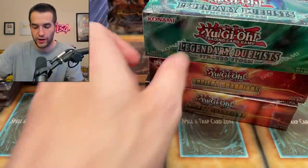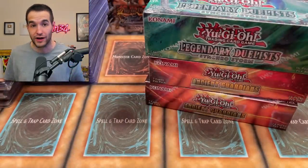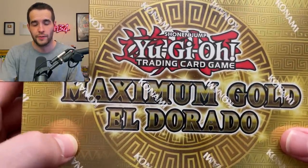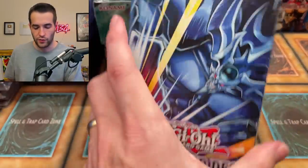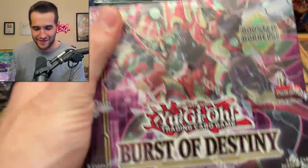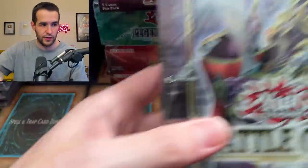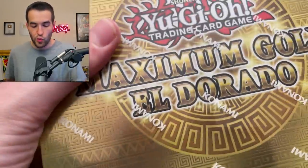I'm going to run through the second box because this is already getting long. We have another Hidden Arsenal Chapter One, plus sealed products: two Ancient Guardians, two Synchro Storm booster boxes — and those are also added to the giveaway, so it's now two booster boxes and two decks. Two Eldorado, a Egyptian God Deck, another Legendary Duel Synchro Storm, and a stack of booster boxes: Burst of Destiny, Synchro Storm, Burst of Destiny again, two Brothers of Legend, three Battles of Chaos, Grand Creators, and another Ancient Guardians.